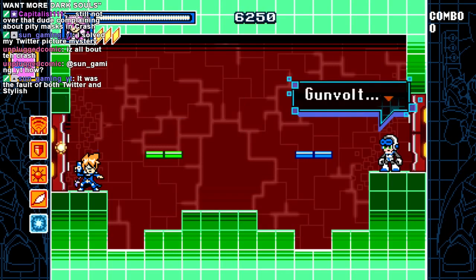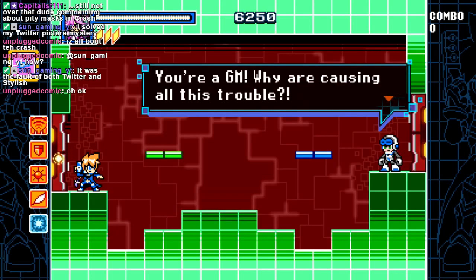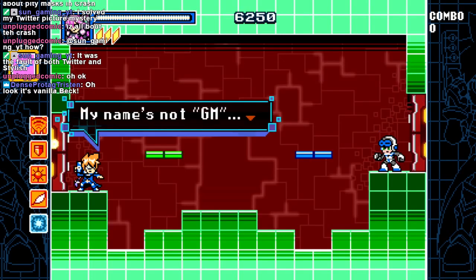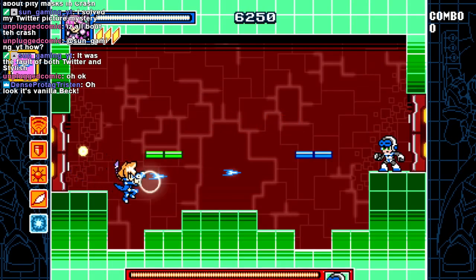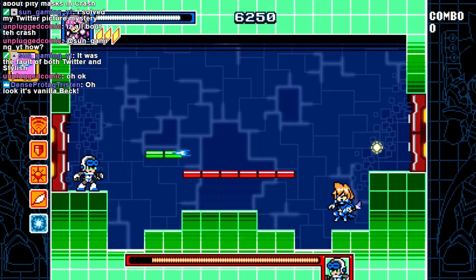Found you, Beck! Gunvolt? You're a GM — what? Suddenly dialogue. You're a GM, why are you causing all this trouble? GM? Trouble? What are you talking about? Nothing else I can do? Give me your GM powers! My name's not GM — it's GV! Gunvolt! Not Gunmolt! I have to kick his ass because he's got my name wrong. Also because he's from Mighty No. 9, but also the name thing.